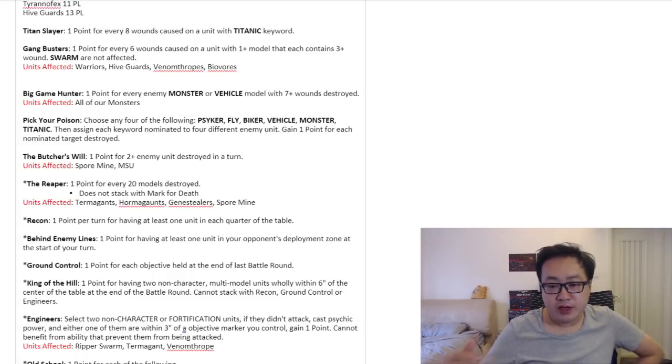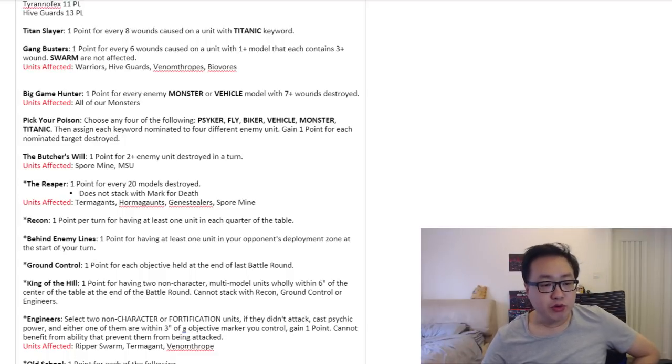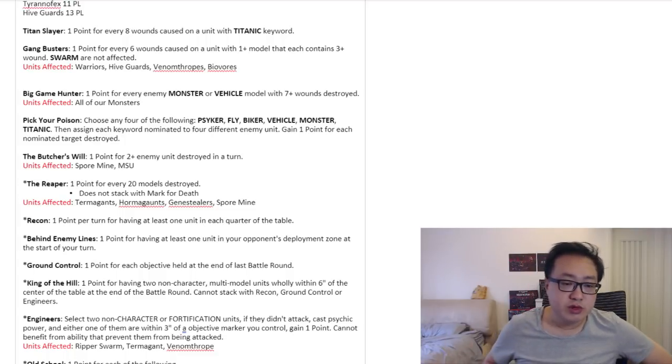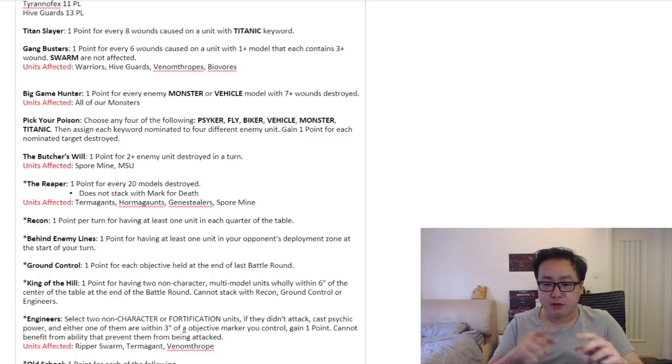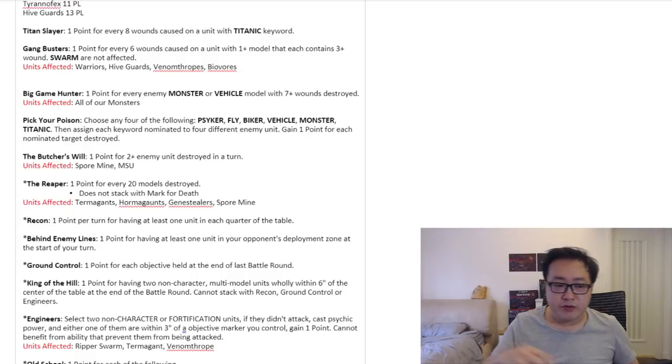Next we have Recon. Finally, less killing and more mission doing. You get one point per turn for having at least one unit in each quarter of the table. I'm assuming you divide the map into four parts, and if you have at least one unit in each of the quarters you gain one point per round. This is called Recon.